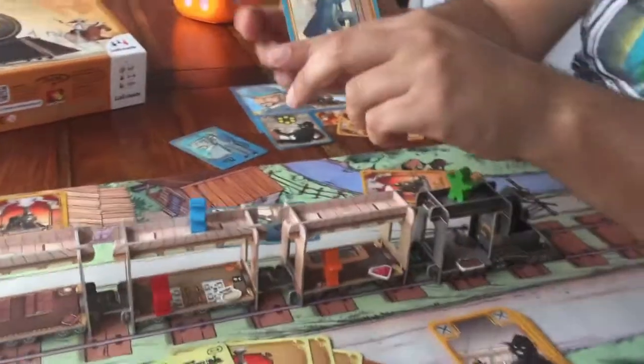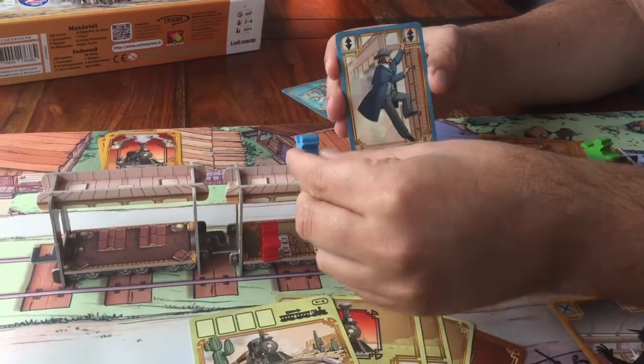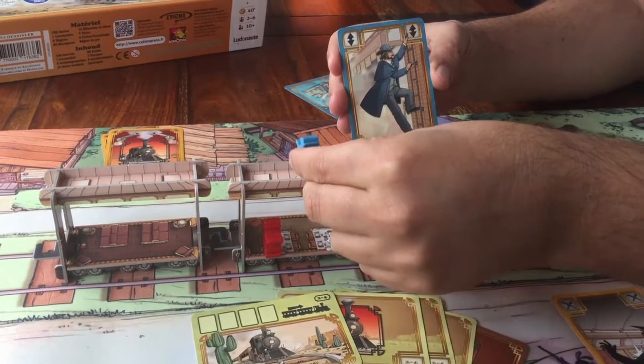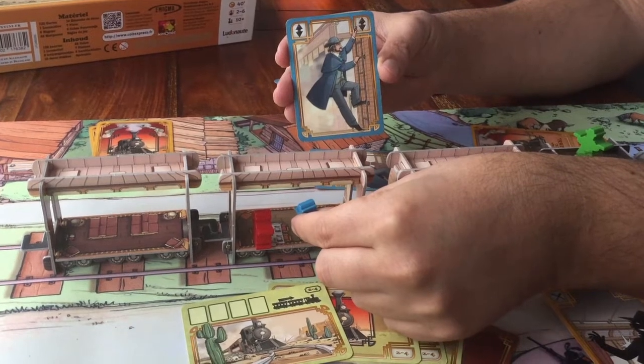This card with the arrow pointing up and down means that later you will move your figure from inside the train up to the roof, or from the roof to inside the train.